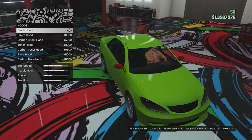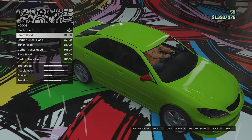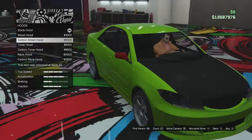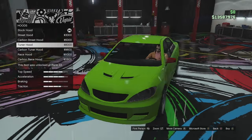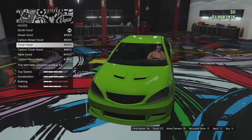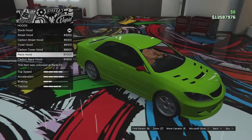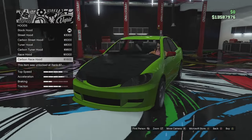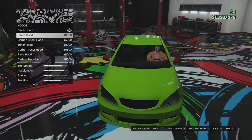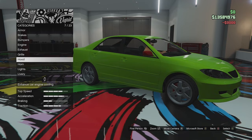Hood options: we've got the stock hood in primary colour, the street hood which adds a little bulge, the carbon street hood, the tuner hood which has some vent scoops on it, a carbon version of that, and the race hood with lots of vents — that looks a little weird. I'm going to go for the street hood. I'm going for a modified but still stock-looking build with this one.